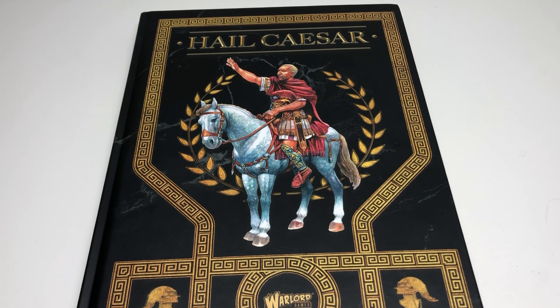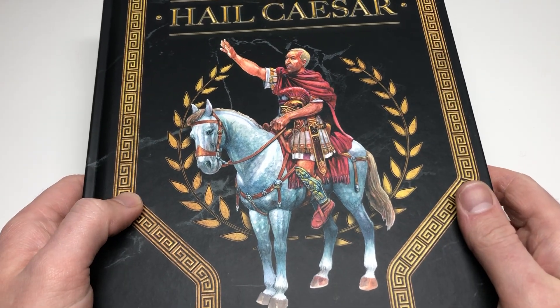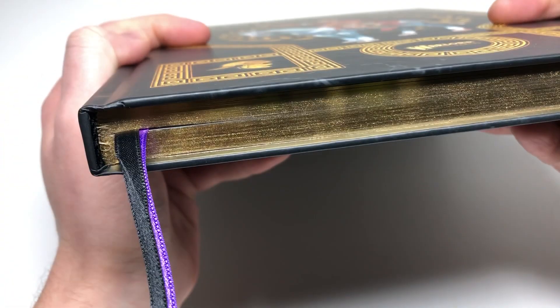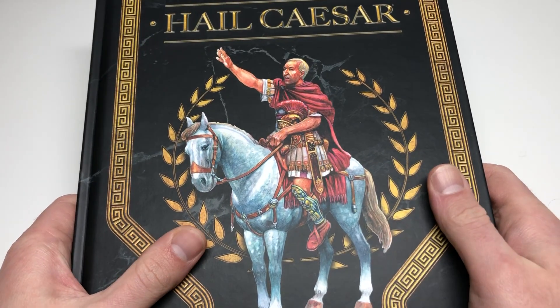Carthage must be destroyed. I have the new Hail Caesar rulebook here — and not just any rulebook, it is this special edition one. I like the game so much that I thought I would get the special book. There are only 200 copies. It looks really nice, really beautiful. Instead of Alexander we've got the Roman, and here Caesar we're going to assume. It's a great-looking book with nice gold pages and a nice black and purple bookmark.